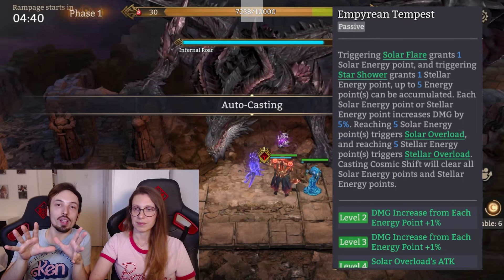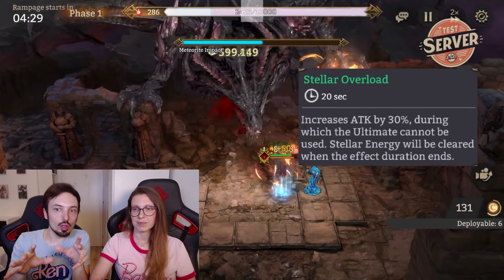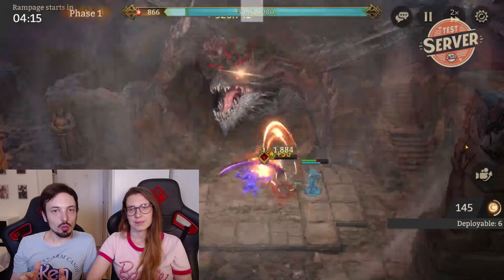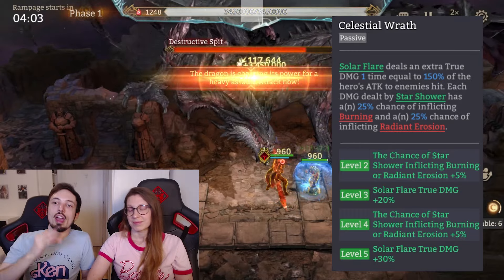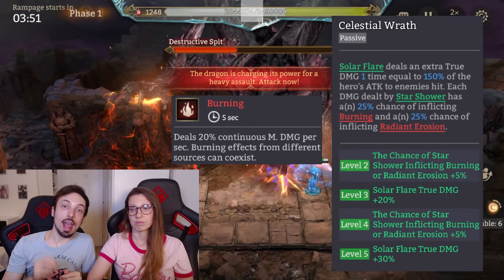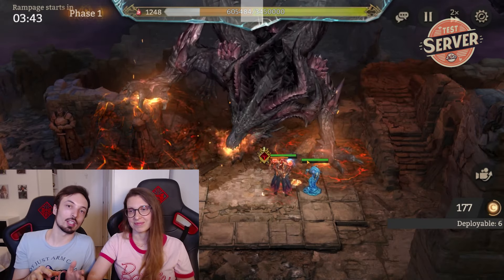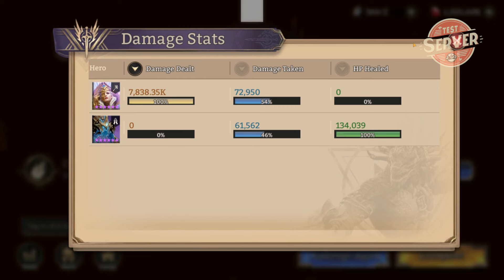When you reach 5 points, you hit her version of an ultimate, which in single target is called Stellar Overload, and it gives her an increased attack by 30% for 20 seconds. Every time she does the Star Shower move — every fifth attack — she has a 25% chance of inflicting Burning and a 25% chance of inflicting Radiant Erosion, which is fantastic if you have someone like Pope or even Jara on your team. The scary part is that she out-damaged Silas, Hex, and even Pope, and they're all using the same gear and their best-in-slot artifact.